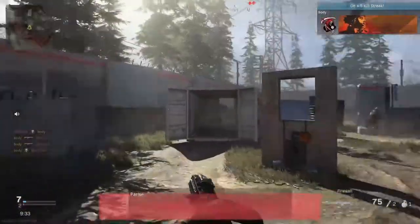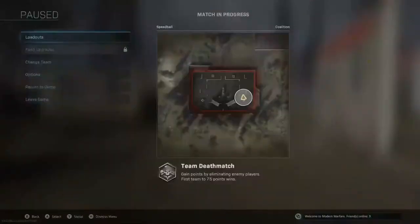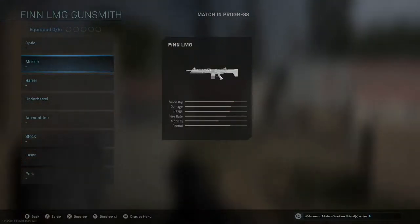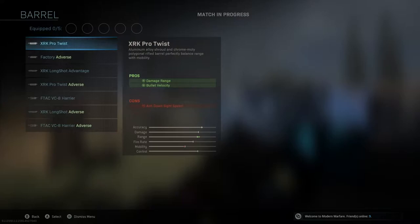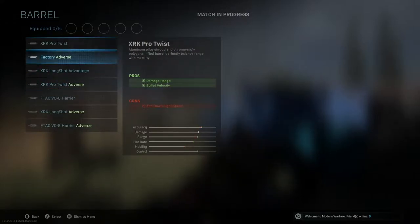That doesn't have a bad TTK. Now let's take off all this. This thing has like 70 barrels — look at this, there's so many barrels. These adverse barrels mean it has an increased rate of fire and it turns it into a chainsaw-type thing, which is pretty crazy.